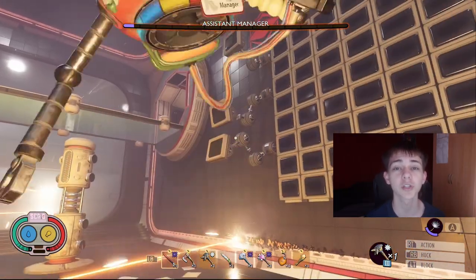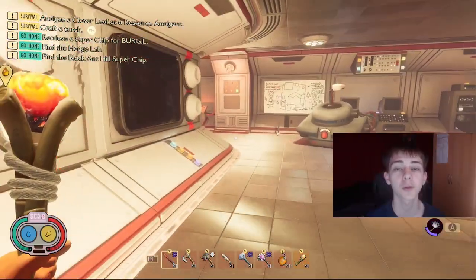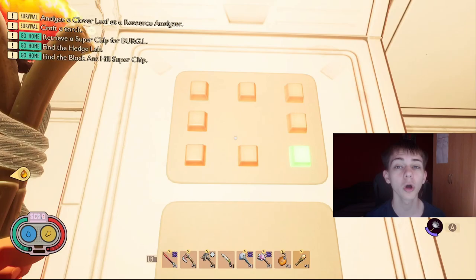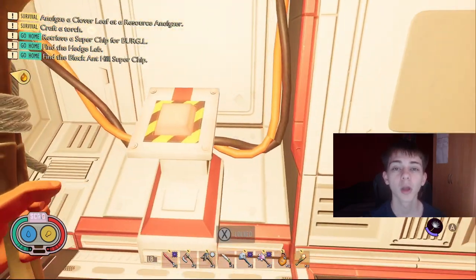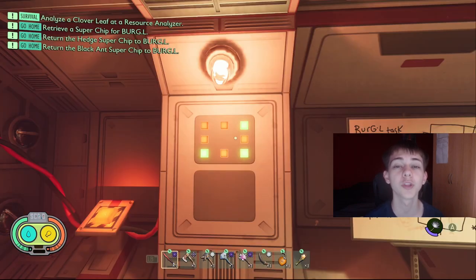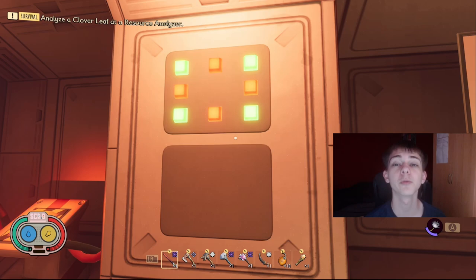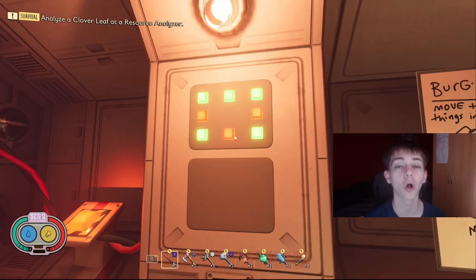This is how you unlock the secret chest after killing the assistant manager. Once you've killed the assistant manager and go along the path, you'll notice there's a button to a door that you're unable to push. There are eight lights on the wall next to the button, and you need to turn all of these lights green. In order to do this, you're going to need to complete every single mixer on the map.